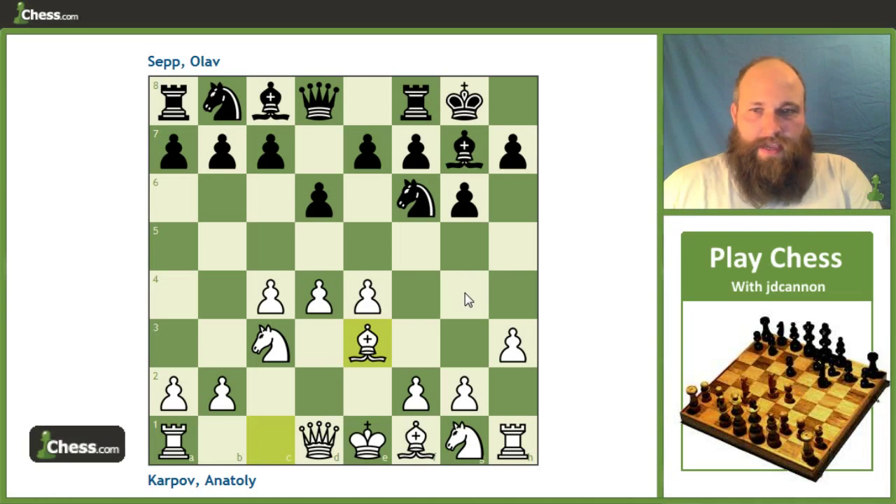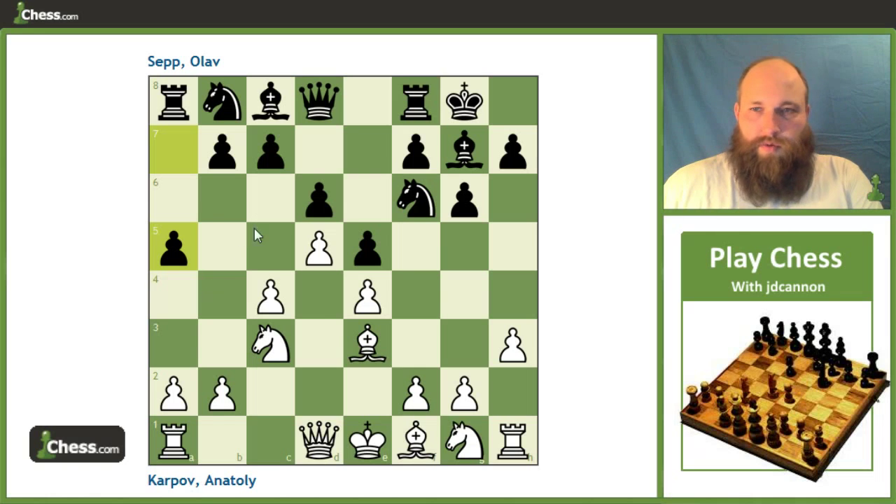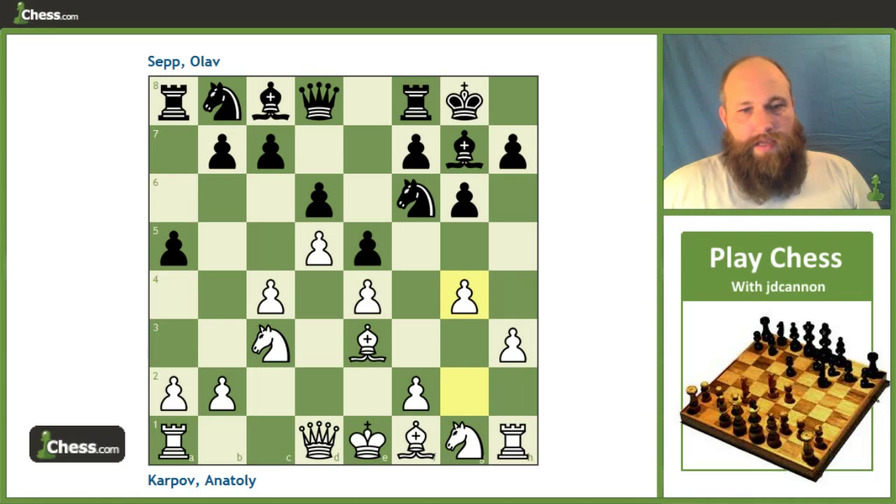After castles, Bishop e3 — immediately taking advantage of the fact that the knight can't come in here — then e5, d5, and now the most common move I face is a5. Black's idea is he wants to play Knight to a6 and then into c5 without me being able to play b4, or at least causing me to have to work for b4.